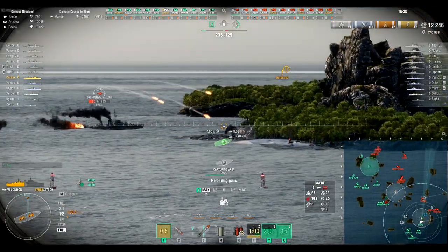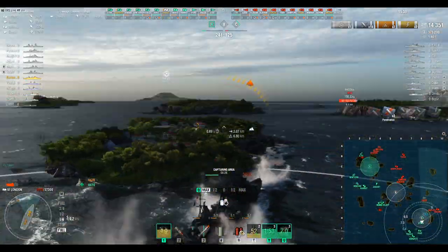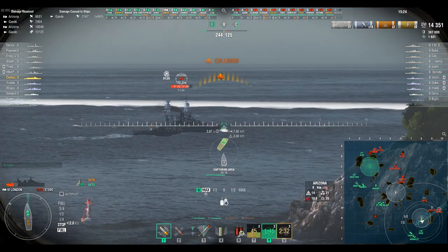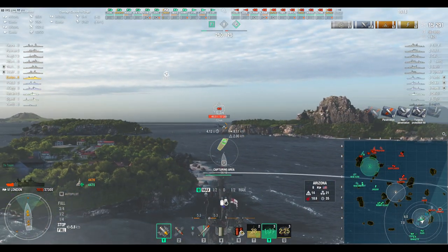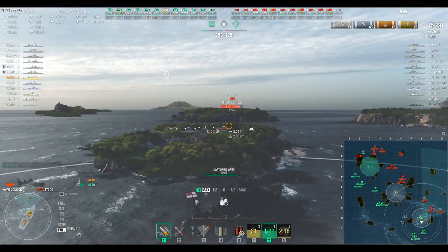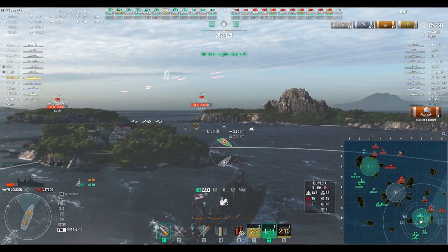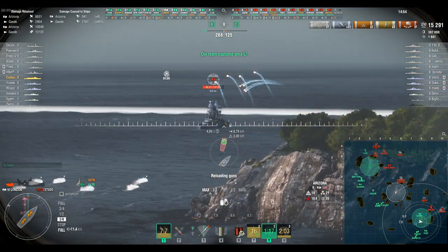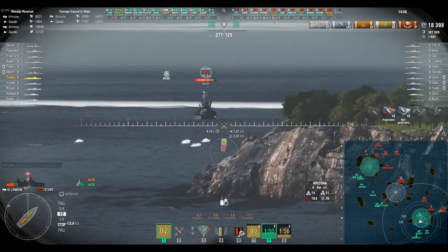I got them on fire, so let's pop a smoke. Something hit me hard — probably the Arizona. I'm not doing too hot here. Inside the smoke screen I can see the Dupleix. Our team is engaging him. The Arizona is turning away so I should be able to do some HE farming, but I don't want to keep my stern out for too long because the Gaide could torp me, and I don't remember what the Gaide's torp range is.